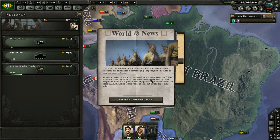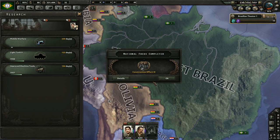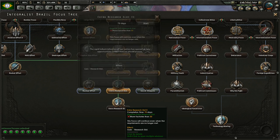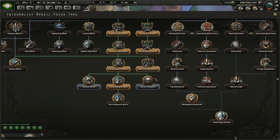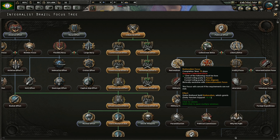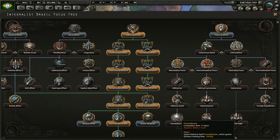Franklin Delano Roosevelt has announced a new foreign policy program - any government on the American continent may appeal to the United States for military protection. They're enforcing the Monroe Doctrine and can now intervene in American wars. That's not good news for me - I'm going to have to wait as long as humanly possible to get into any wars. I don't have 50 factories yet.